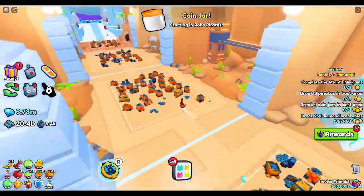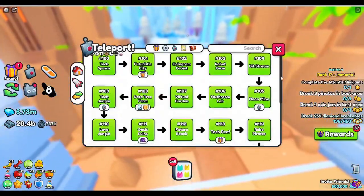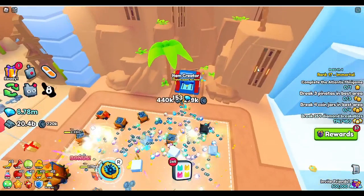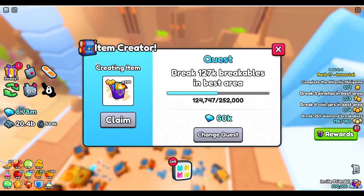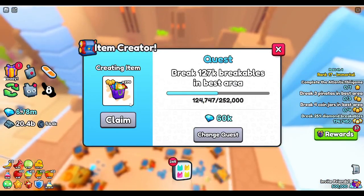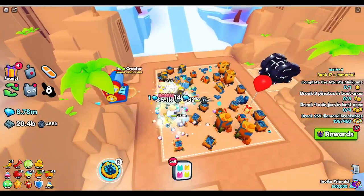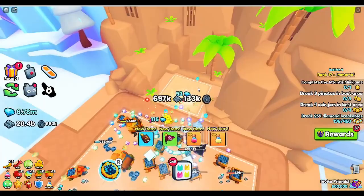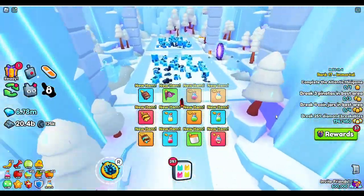Coming up here to World 120, this place is probably actually one of the coolest — you have an item creator. You have an option of like nine items that'll be here, and you get to pick one and then you get a quest with it. Once you complete the quest, you get however many items there are. Also on this side, you get this chest which actually gives you really good loot, so I'd very much recommend hitting that chest as often as possible.